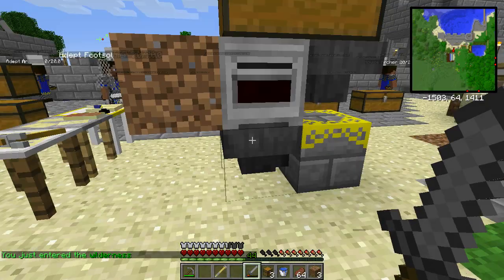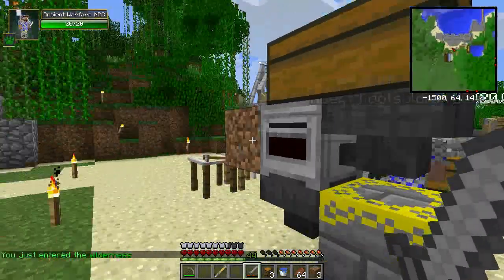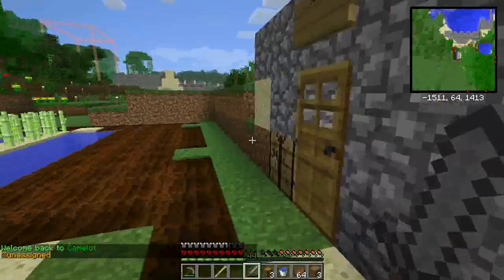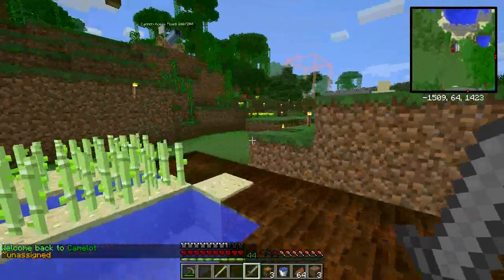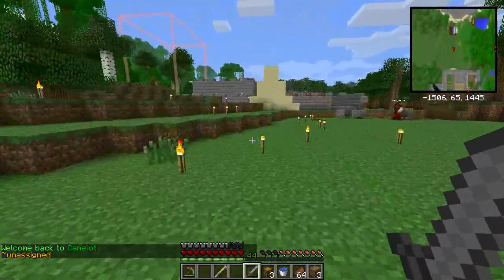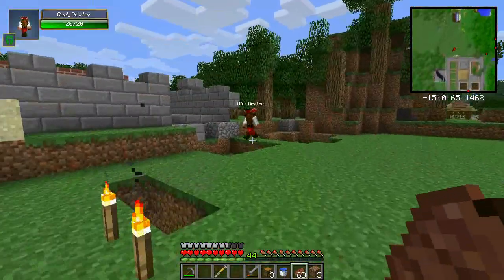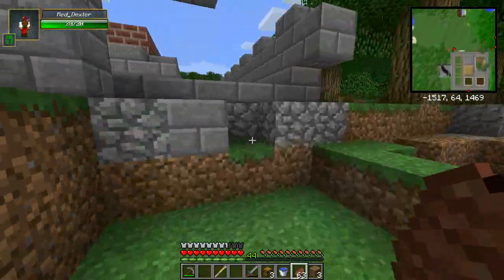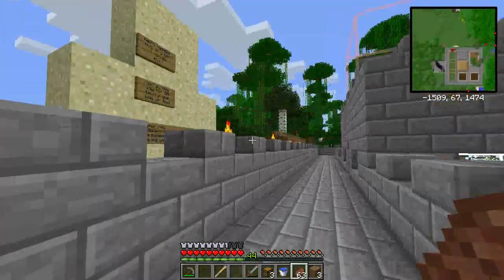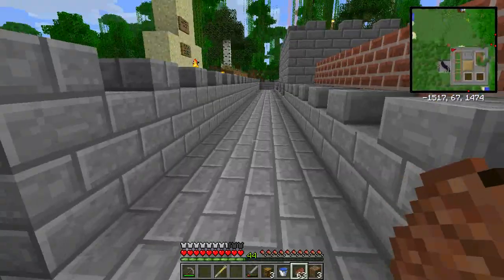I need to get some more food in here to keep these guys going. Looks like that's going to work okay. So I'm remaking my NPCs — they apparently got killed, probably by zombies. The doors and torches are missing, which is kind of interesting. A creeper blew that up when BD-400 was there; he was waiting for me to follow him, and a creeper was just standing there. I'll get that fixed.